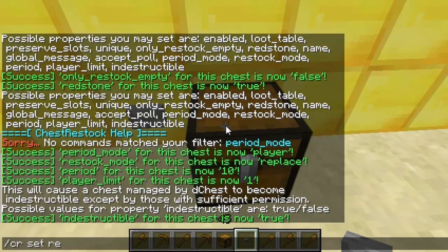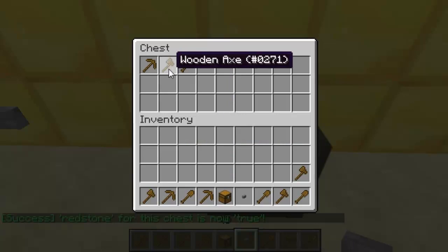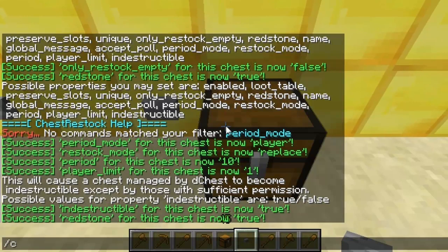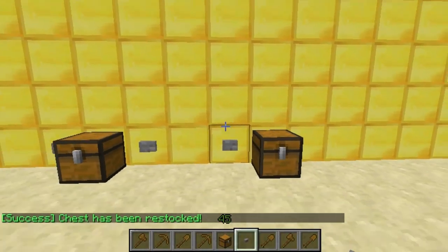You can see the redstone doesn't work on this one because it isn't set. If I do set it, when I press the button it will actually refill - and you can see it works perfectly. Also, if I want to manually restock I can do slash CR restock and it restocks the missing items from the chest.